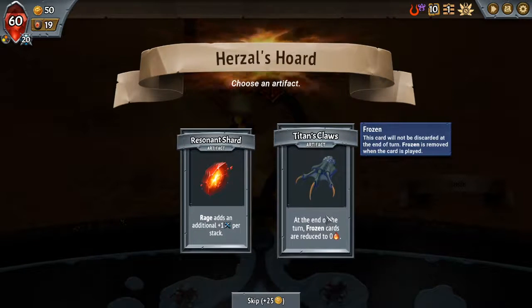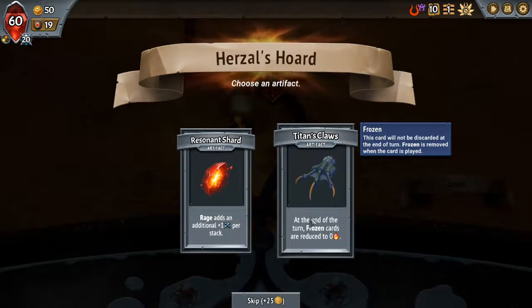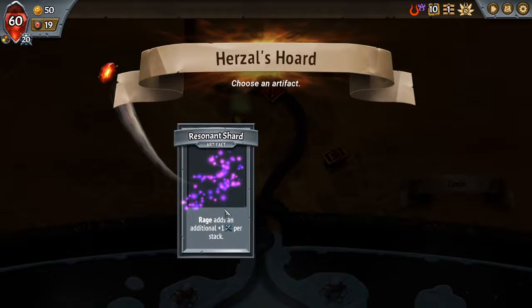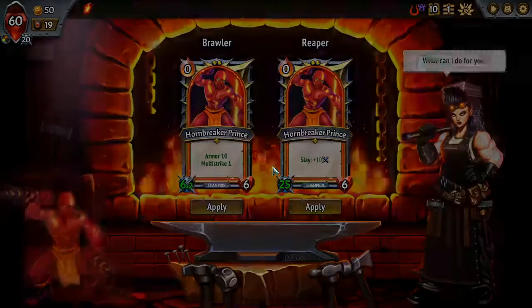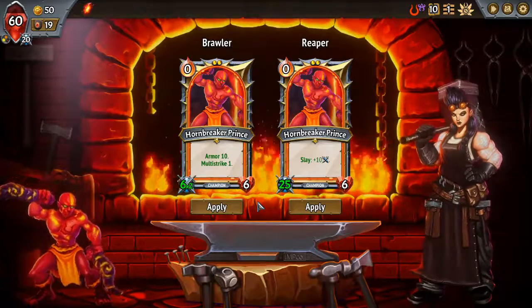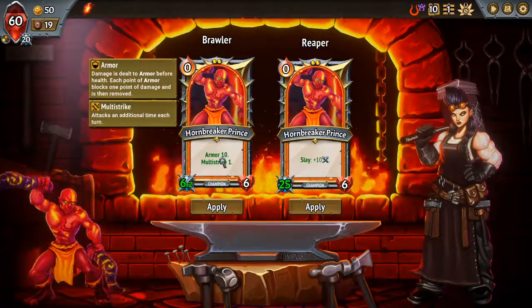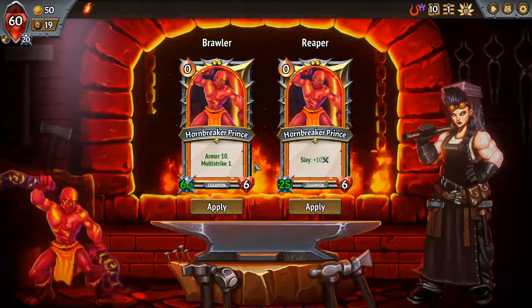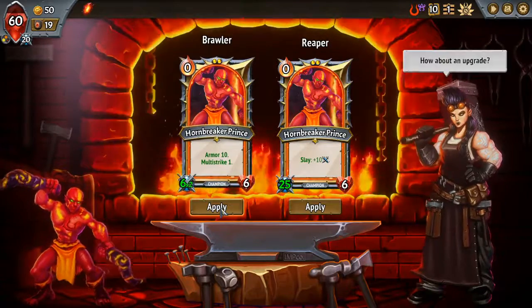In turn, frozen cards are reduced to zero, which would be good if we had a way to make things Frozen. I think this is the more straightforwardly beneficial one. The multi-strike is good with Rage — alright, I'm going to try it.